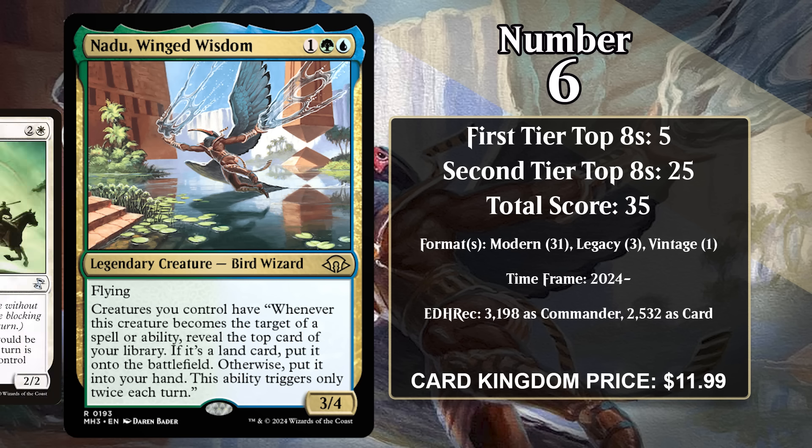At number 6, it's Nadu, Winged Wisdom. This is the card that has led many to point out that Wizards of the Coast has a hard time balancing the power level of cards with this mana cost. Indeed, Nadu is a brand new card from Modern Horizons 3, and it's already done a ton of work.